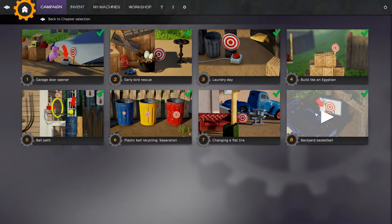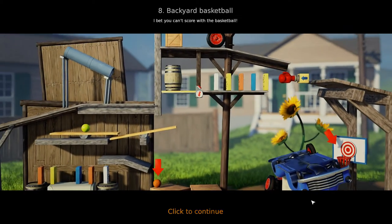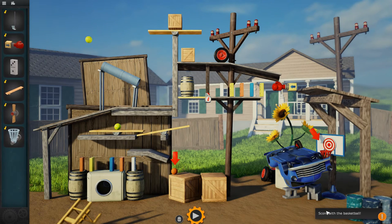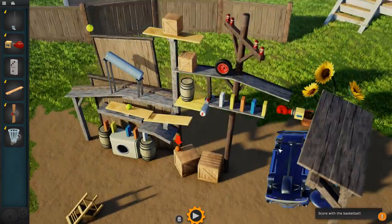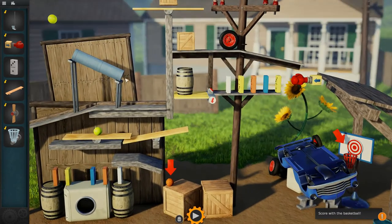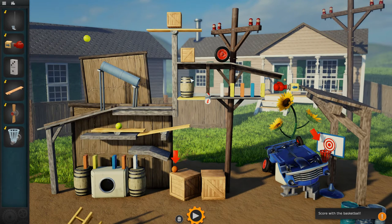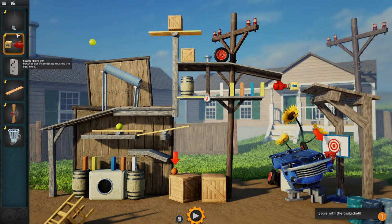We are now on the last level of the introduction: Backyard Basketball. I bet you can't score with a basketball. This one's really cool — it looks very challenging but it's actually very easy once you figure out the solution. We need to get this lime ball through the chute, carry it up, knock this crate over to the right, knock this tire to the right, knock it over to the left, press this button, drop this barrel down, get this lime ball all the way around, and then hit the basketball all the way to the hoop.